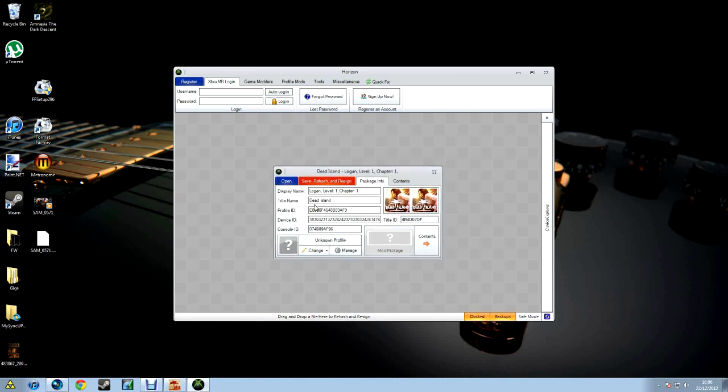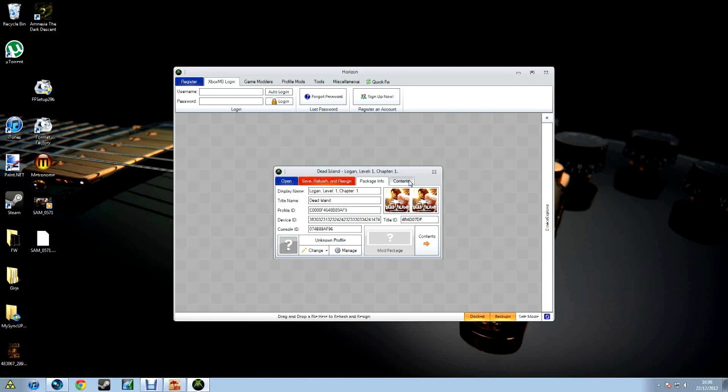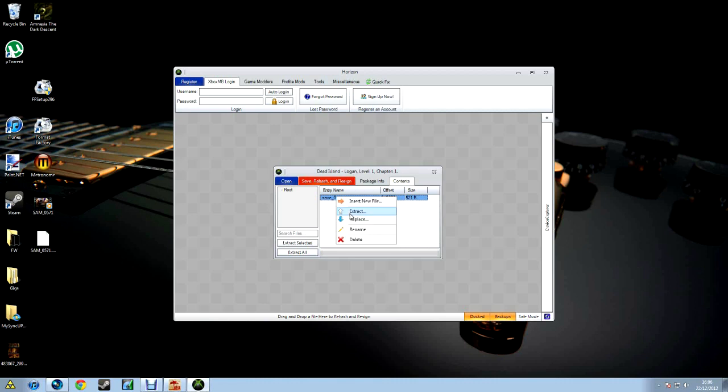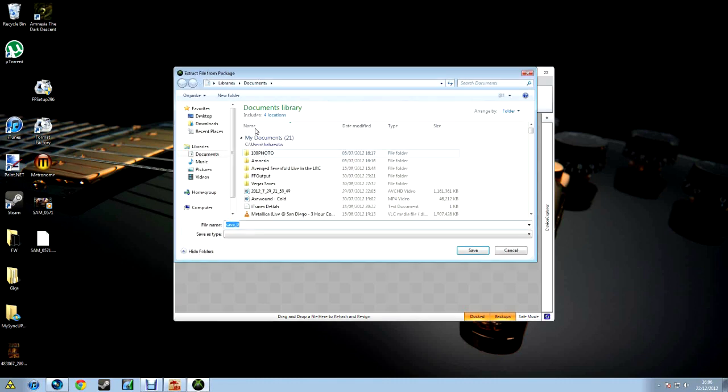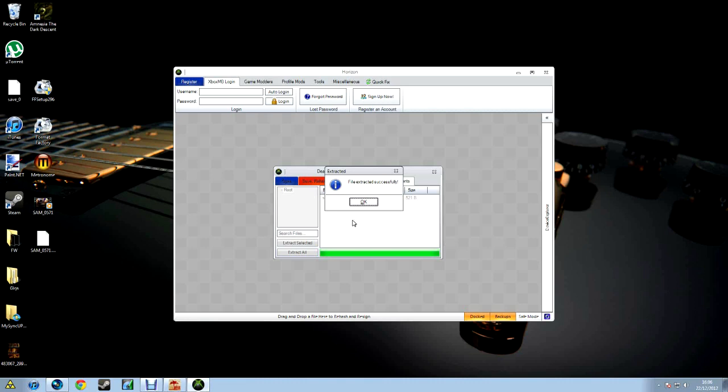You should have two little pictures, your Profile ID, Device ID, Console ID, Title Name, and Display Name. If it's all inputted with random numbers, you should be okay. Title Name should be Dead Island and Display Name should be whatever your save is called. Open Package Info — the first thing that comes up — then Contents, then Save Zero. Extract it to your desktop and hit Save. Save Zero is now extracted to your desktop, so minimize Horizon.